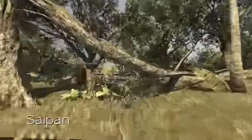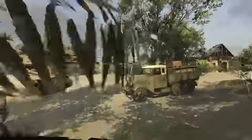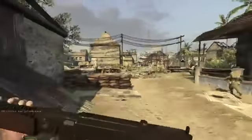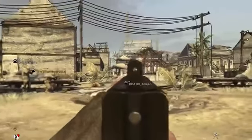The first map is Saipan. Here we can see members of the 4th Marines landing on the beach at Charan Kanoa. They landed in June 1944, about the same time as the Normandy landings. In the background you can see the Sugar Mill, which is one of the final objectives for the US forces.